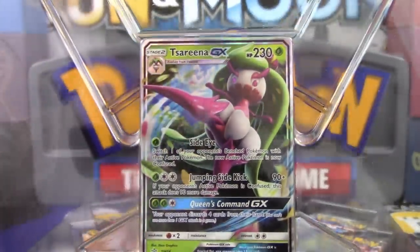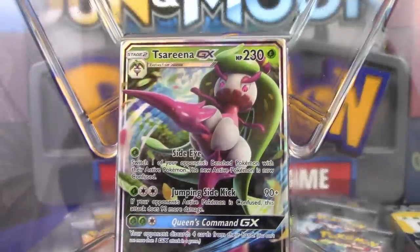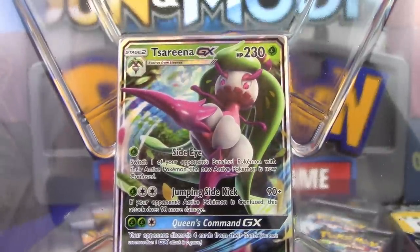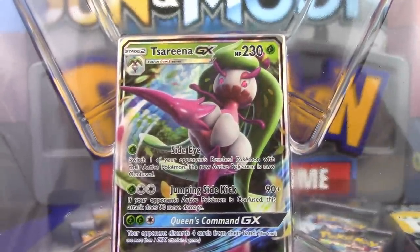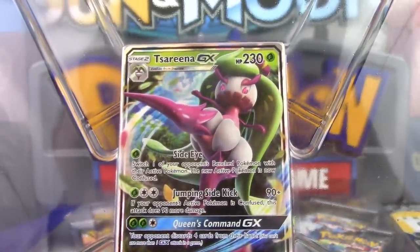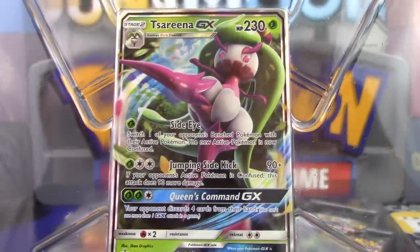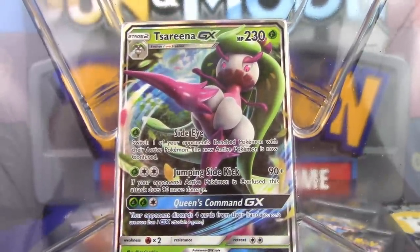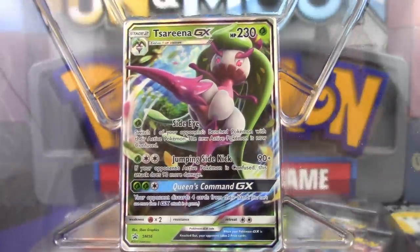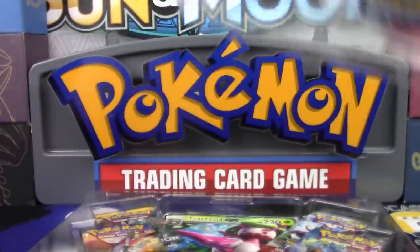Let's take a look at Serena GX. It's got 230 HP, it is a Stage 2 that evolves from Steeny, and it's got three attacks. The first attack for a single grass energy is Side Eye — switch one of your opponent's benched Pokemon with their active Pokemon, and the new active Pokemon is now confused. Next up is Jumping Sidekick for a grass and a double colorless — this does 90 damage, and if your opponent's active Pokemon is confused, this attack does 90 more damage, so you can hit for 180. Then Queen's Command GX for two grass and a colorless — your opponent discards four cards from their hand. That would definitely hurt. That's a lot like Delinquent being able to discard three if you discard a stadium, just in an attack form. I don't think this is going to be played in competitive very much at all.